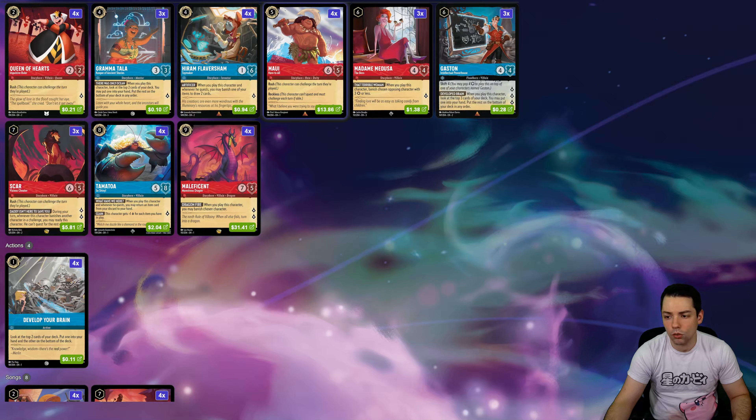We're going to be playing a deck that did very well at the 8K that happened this past weekend. When Inklands was spoiled, a lot of people thought that Amber Steel was going to be overpowered and run away with things, and some people thought Ruby Amethyst Control would remain the best deck. But the deck performing really well right now seems to be Ruby Sapphire, built around Tamatoa and Lucky Dime.